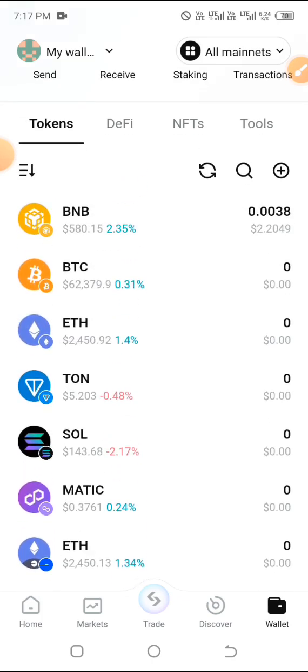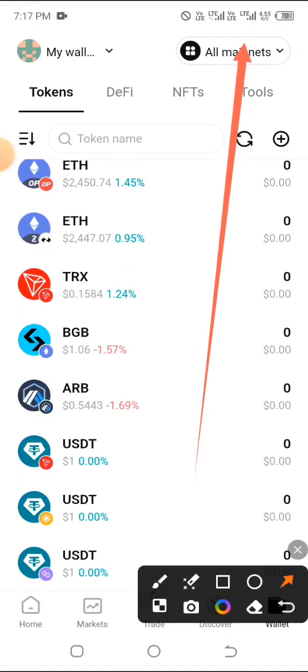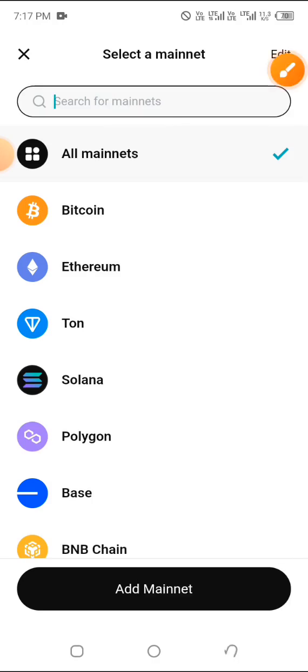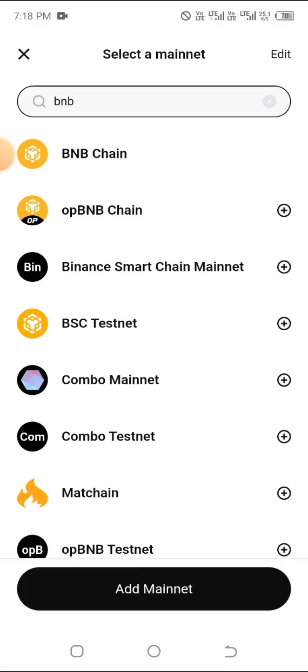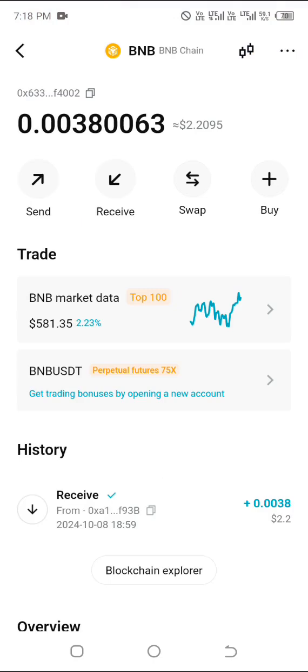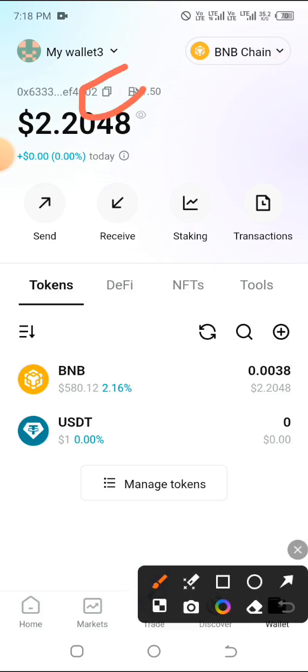In case you're having issues copying, go down in the wallet section and look for BNB Smart Chain. I'm giving several alternatives in case you encounter any issues. If you can't find BNB on the list, click on All Mainnet at the top and search for BNB chain — just type BNB. You'll see BNB Chain appear, click on it, then click on Receive to get your BNB address from there.